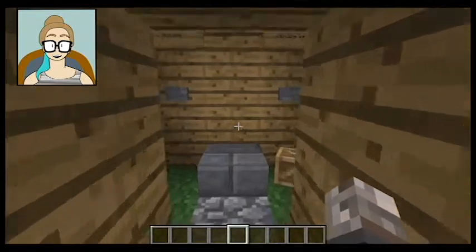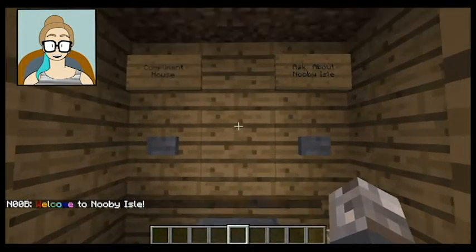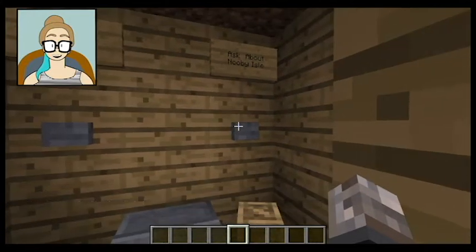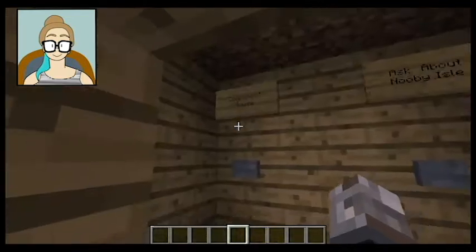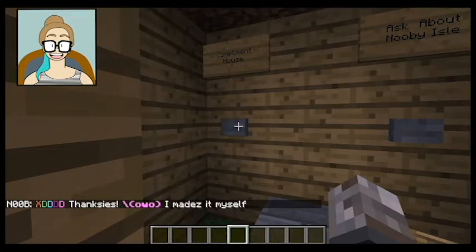You're supposed to come in and step like this. Welcome to Newbie Isle. There's supposed to be a villager right here so you'd be looking at someone. You can either compliment their house or ask about Newbie Isle. So first let's ask about Newbie Isle.